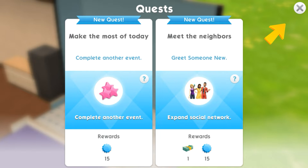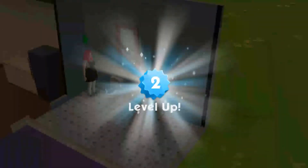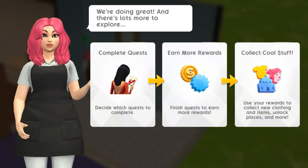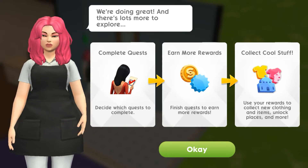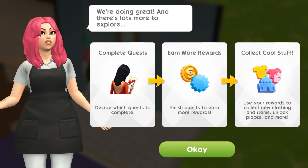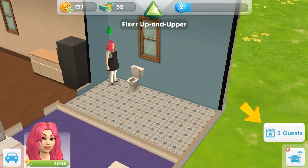New quest: make the most of today, complete another event, meet the neighbors, greet some new people. These are just automatically added. I'm level two - new rewards and unlocks, so bathroom stuff is unlocked, living room stuff, and more bedroom stuff. Complete quests, decide which quests to complete, earn more rewards. Use your rewards to collect new clothing and items, unlock places and more. I have two quests here.